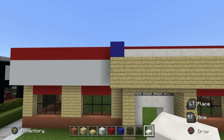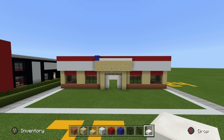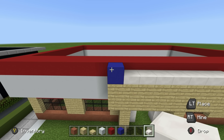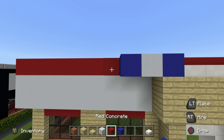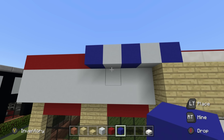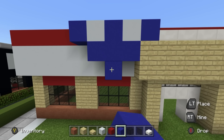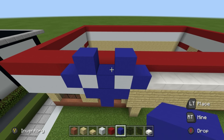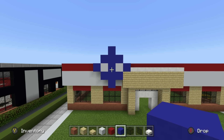Later on - but not now - we will be writing Domino's in front of the area we've just created using birch planks. But we are now literally going to make a domino from this blue concrete area. Going left of this blue concrete, place a white concrete, then a blue, then a white, then a blue. Underneath the white concretes place blue concretes, join them in the middle and extend the middle down. Also place blue concretes on top of the white concretes, join them in the middle, and extend up.